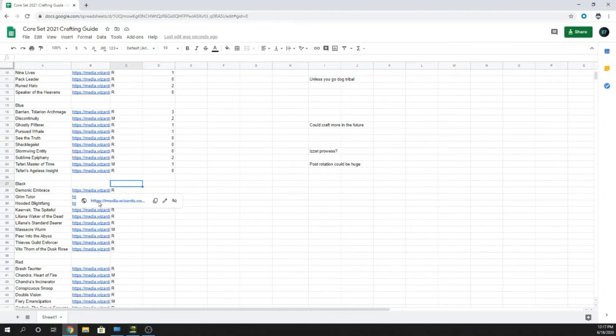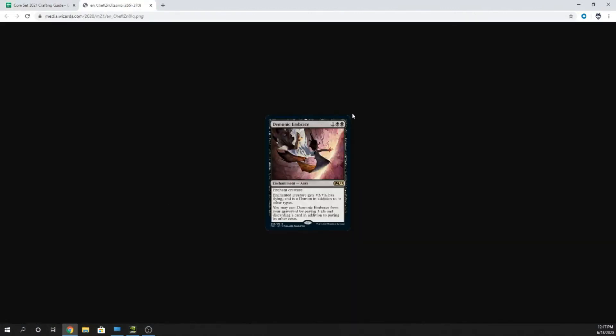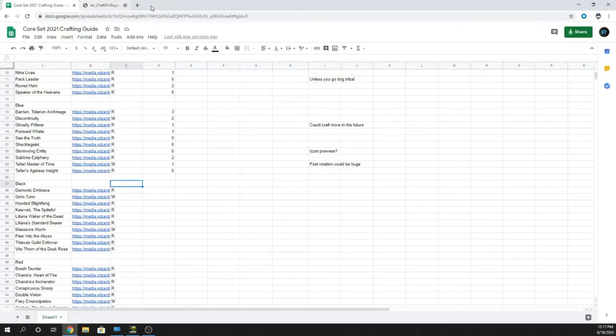Moving on to black cards — Demonic Embrace, three mana, one and two black enchantment aura. Enchanted creature gets +3/+1, has Flying, and is a Demon in addition to its other types. You may cast Demonic Embrace from the graveyard by paying three life and discarding a card in addition to its other costs. I really like it, but I don't think you should craft this for your Auras deck right now. From the get-go, I don't think it is a player.